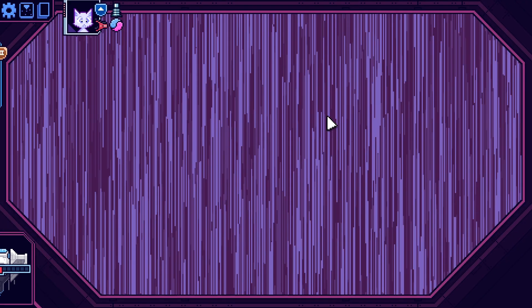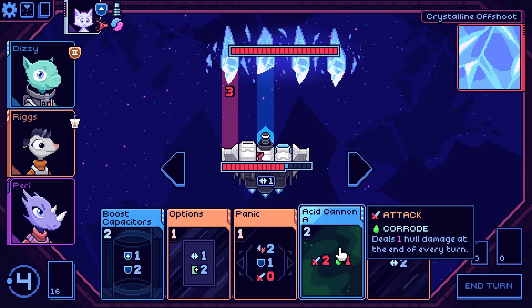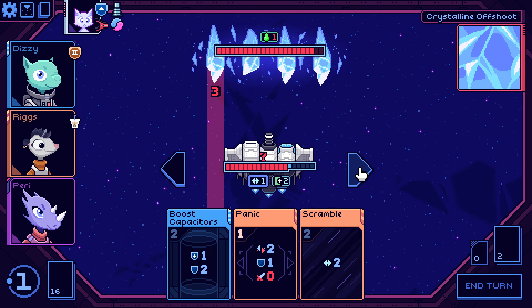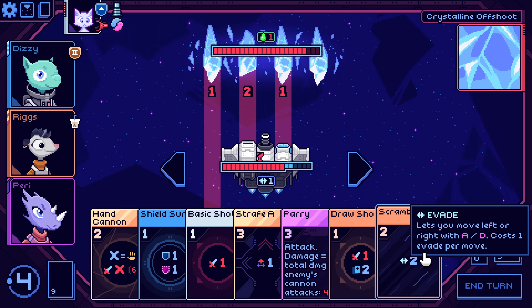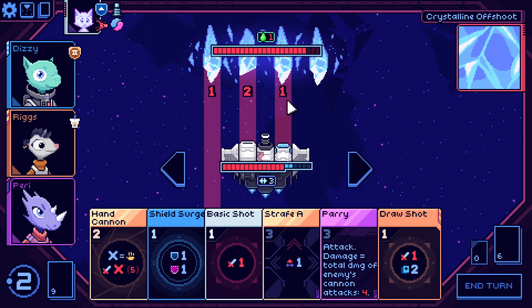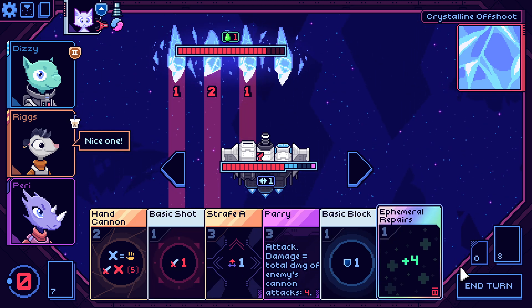It's a smaller crystal, a crystalline offshoot — there's no ship part here, it's empty, shots fired will miss. Let's start with this move one and get one extra shield from not doing anything. I'd rather not scramble back into him. We can scramble two to evade most damage — we are going to still get hit by one of these. Shield surge — draw, see if we get anything useful. Just basic block — don't really care. We're going to take one damage but it doesn't really matter too much.